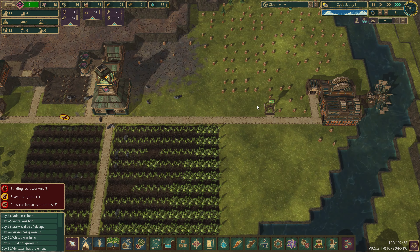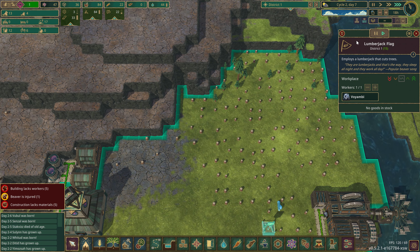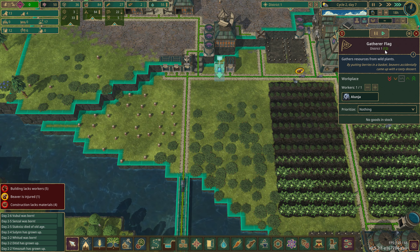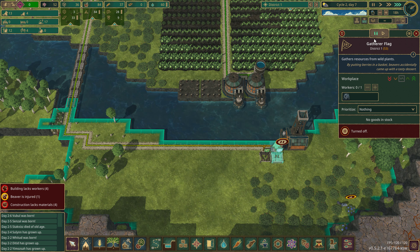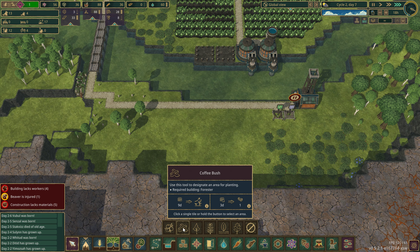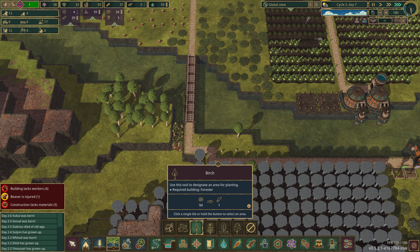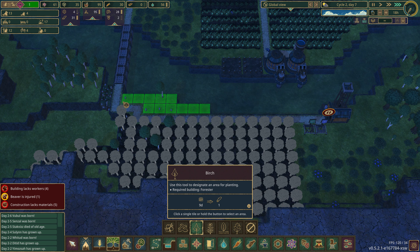No one's even working there — I'm so short on beavers right now, it's bad. You're clearing out — actually you can be paused, and you can also be paused. For right now let's plant some trees. We'll do a whole bunch of birch — birch for right now. We'll do a few more here for the time being.